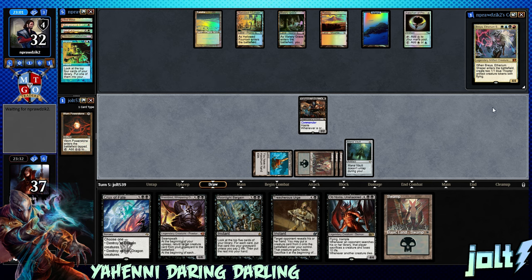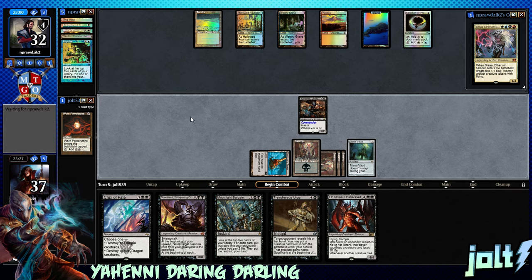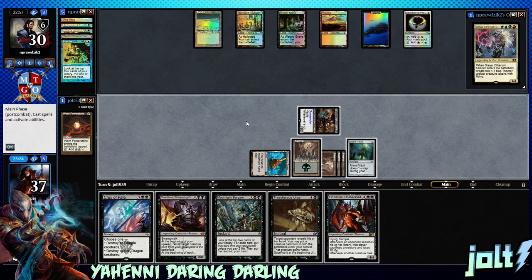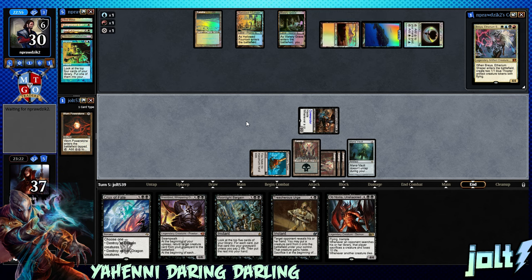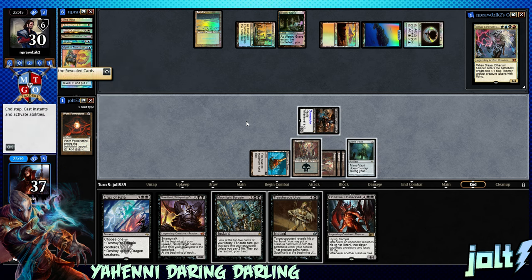Untap Mana Vault — let's see what we hit. Hit another Swamp. Let's get the Swamp down, that's definitely good. Let's swing in for two, because it's going to allow us to basically not use the Mana Vault until we absolutely have to. That's going to be six total Commander damage we've dealt. Sorry about that — I've been recording for a little bit, my voice is a little raspy.